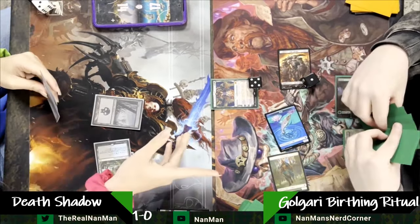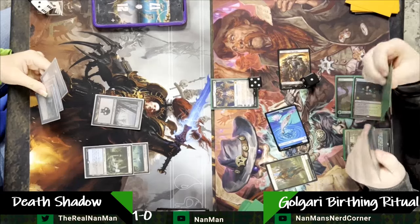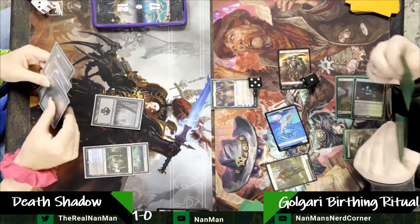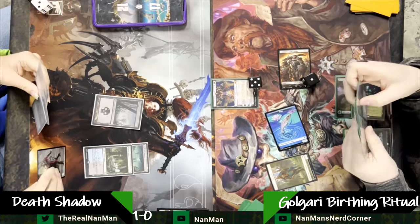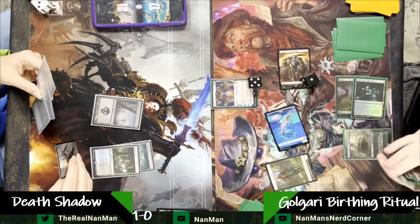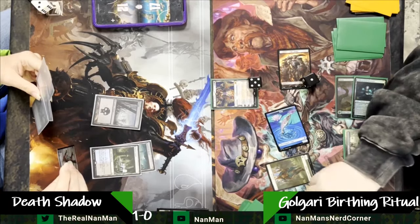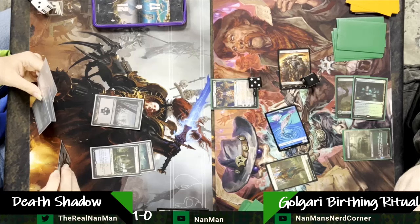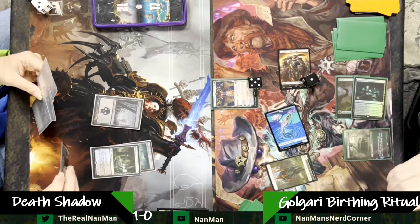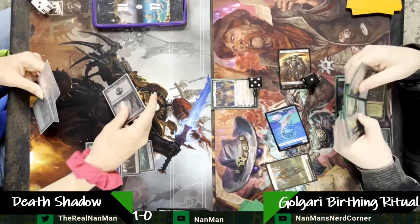I like the Swamp choice here. Another Fatal Push — that's the downside to the deck; we need a Sheldred's Edict or something like that. I don't know if our Death Shadow player is running them in their list. I had at least a one-of main board and a one-of sideboard, because it's really hard to answer Planeswalkers. You have a lot of Counterspells, a lot of removal for creatures, but once a Planeswalker sticks, it becomes really tough.